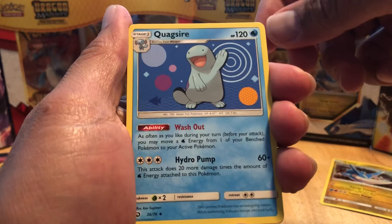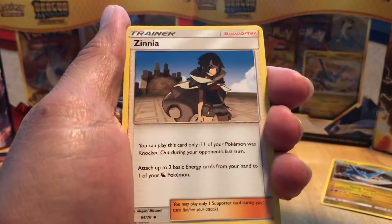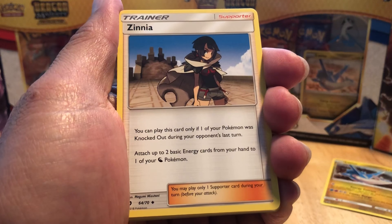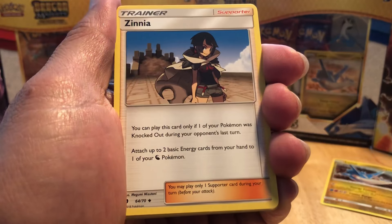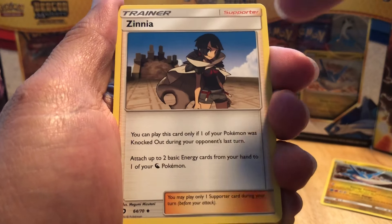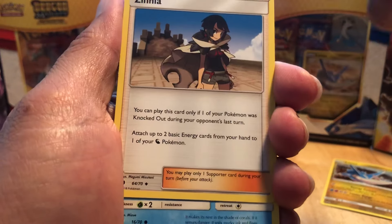We got a Psychic Energy. We have a Quagsire. We have a Zygarde - nice, pretty cool. We have a Zinnia Trainer, which you can play only if one of your Pokemon was knocked out during your opponent's last turn - attach up to two basic energy cards from your hand to one of your Dragon Pokemon. That'd be cool. I think this might be a full art as well, I'm not sure, but it might be.